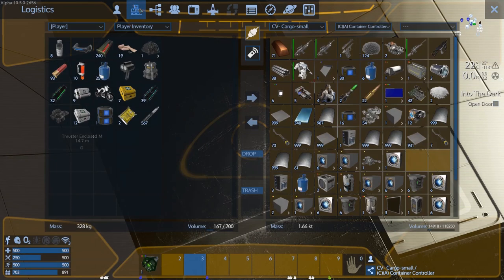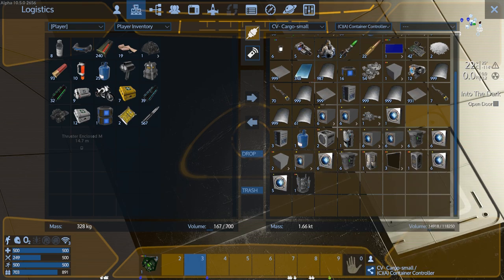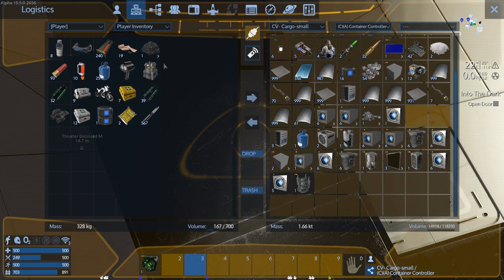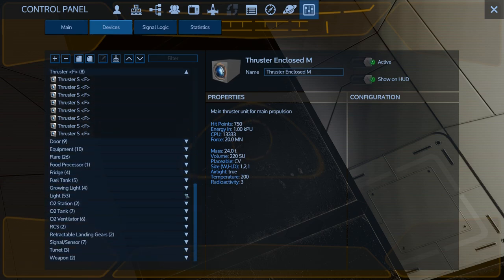I've already got like a lot of the medium ones - one, two, three, four stacks. That's 25 right now. I wouldn't mind a couple more full stacks - let's get at least another dozen. So I've got to click P into this again. Show on HUD, and then we want to show on HUD the rest of these medium ones. I mean, more than six in every direction just means we make a bigger CV, right?